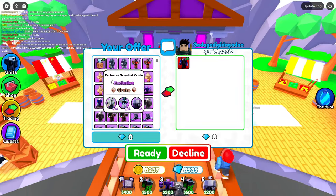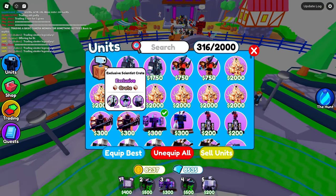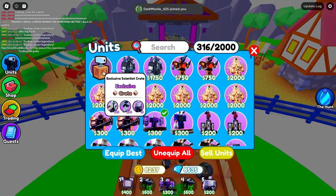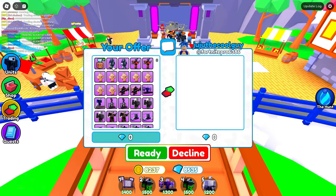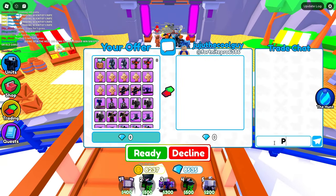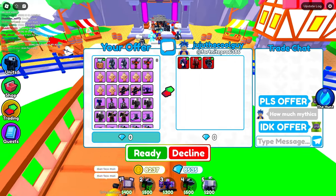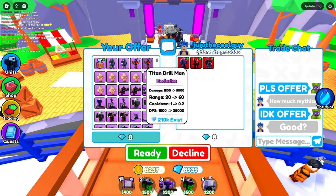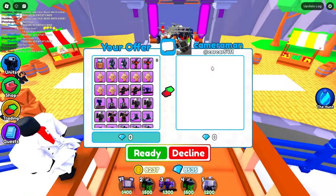I'm looking for maybe an Engineer. You're probably thinking no one would pay an Engineer for this, but I've seen people pay like two Spider TVs for one Scientist Crate, and the Scientist Crate only has a one percent chance to get an Engineer. Next trade — I put down the crate and say please offer. This guy is offering three mythics — yeah, that is not good. I decline.